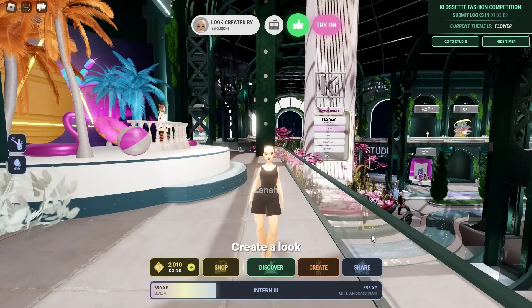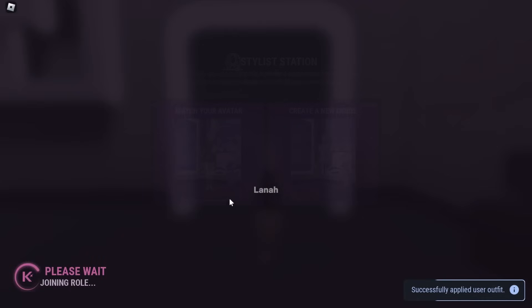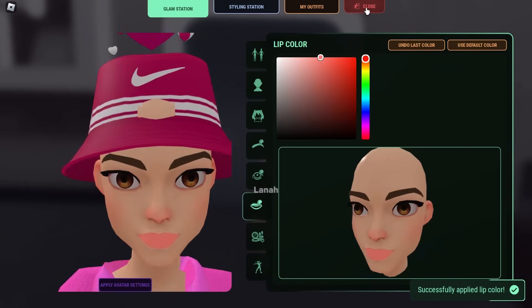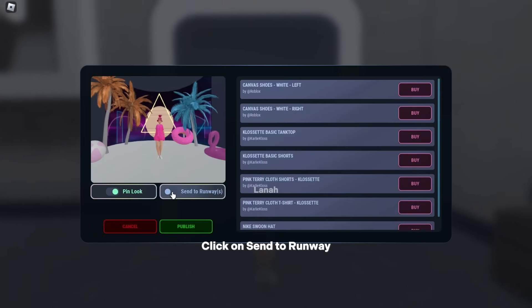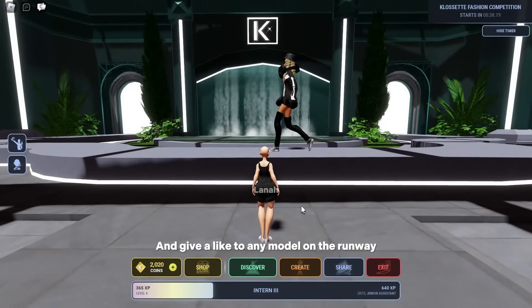Create a look. Click Publish once you're done. Click on Send to Runway and give a like to any model on the runway.